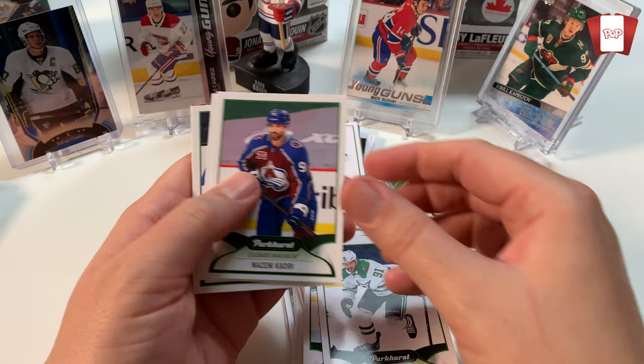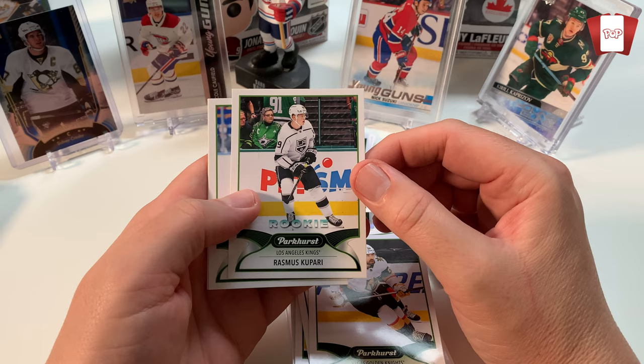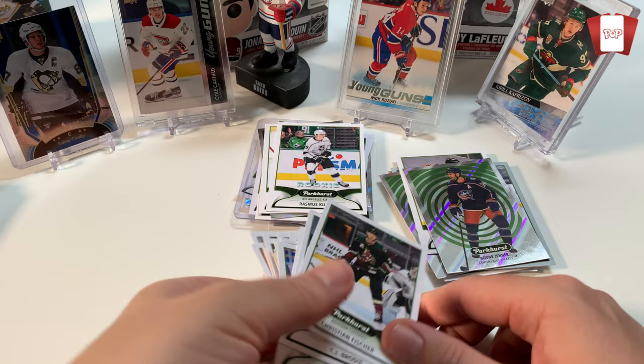We got Tyler Seguin. Nazem Kadri. Tyson Barrie. Chandler Stevenson. And we've got Boone Jenner. Is it spirals going on here? Sweet. Rasmut Kupari - he's a good player. Good rookie to have. I think that's the first card I have of him. Ryan O'Reilly. Robbie Fabbri. TJ Brodie. And Kirsten Fischer. There you go. Not bad at all. I'll take it.